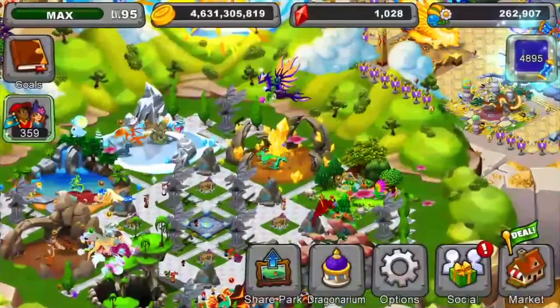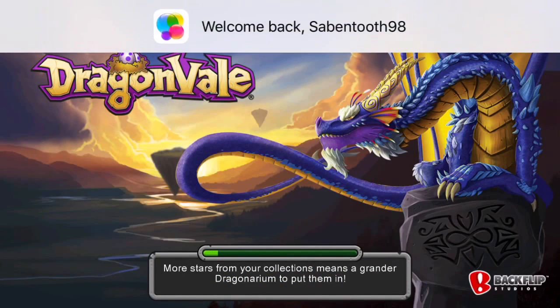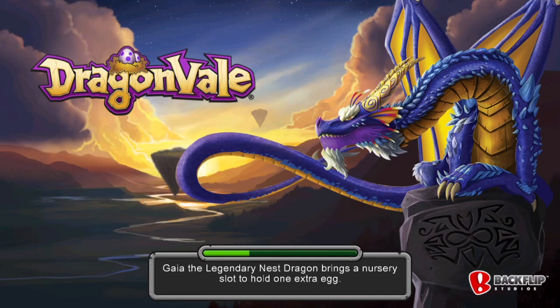Hey guys, it's GMan here. Today I'm going to show you how to breed the Liberty Dragon real quick. The Liberty Dragon just requires a copper dragon and an air dragon, so we're going to get into this video. I'm probably going to stop talking here and just let you guys watch and see how it goes, but it's a simple breed.